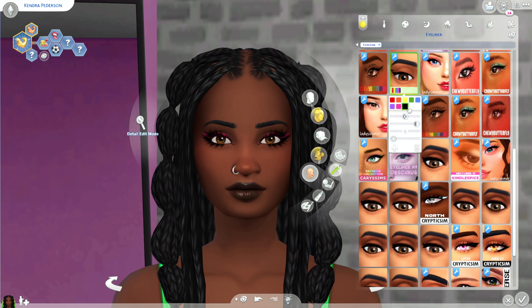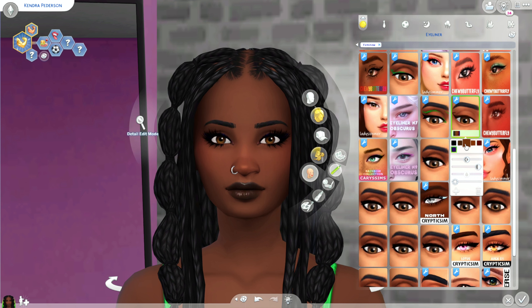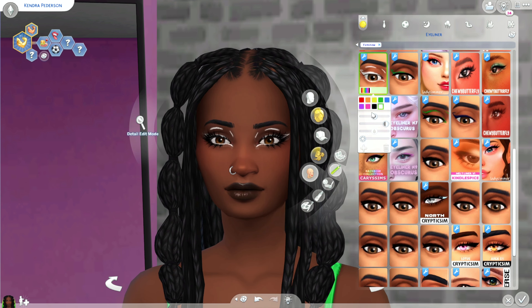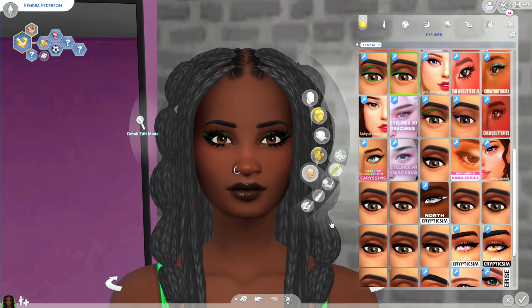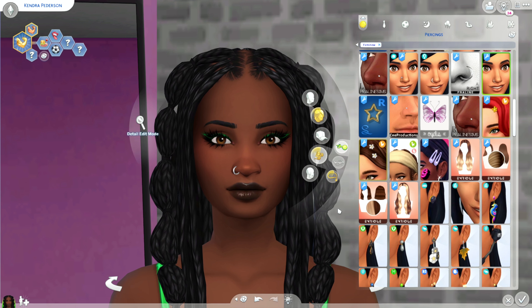I also have one piece of makeup — it's the Graphic Liner Set by Chewy Butterfly. I love everything they make. The eyeliner she has on is part of that set; there are so many different colorful options and of course just a basic black swatch. Some colors are more natural — browns, black, and a blue one — and the white liner is also so cool. Definitely check out Chewy Butterfly for different kinds of eyeliner and other makeup.